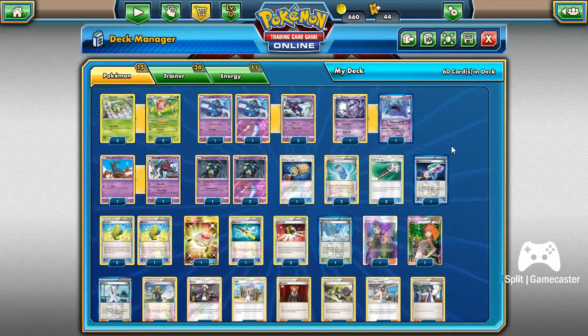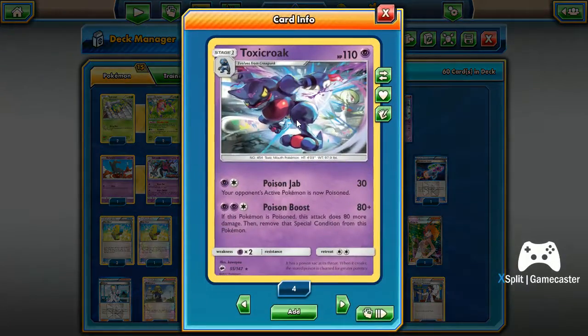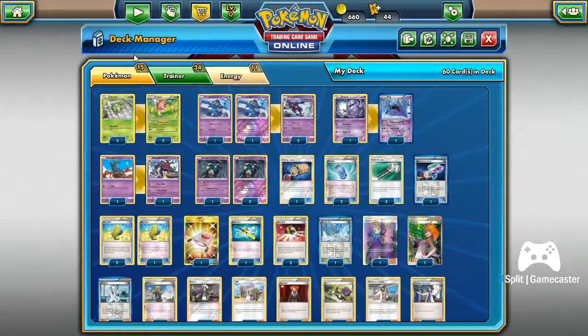I essentially wanted to make a deck that runs around this Toxicroak. His second attack, the Poison Boost attack — if this Pokemon is poisoned, it does 80 more damage, then removes the special condition from this Pokemon. So what's the best card that could go with this?